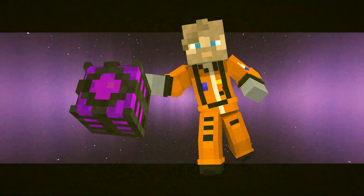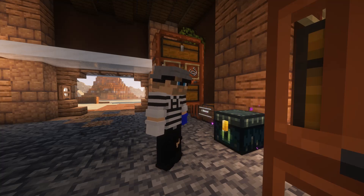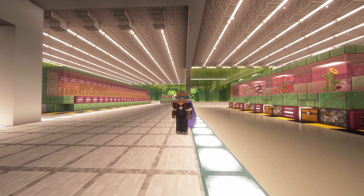In this episode, Arrington goes to space, docks up on some No Water resources, and builds the storage warehouse interior.